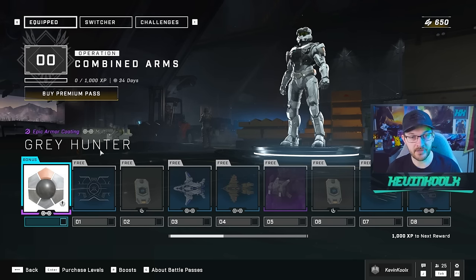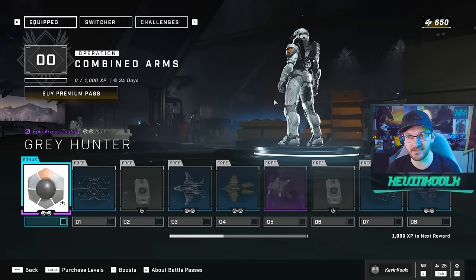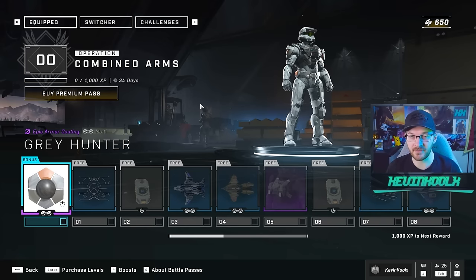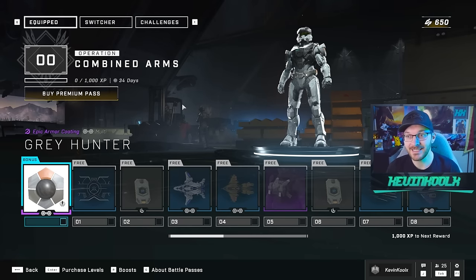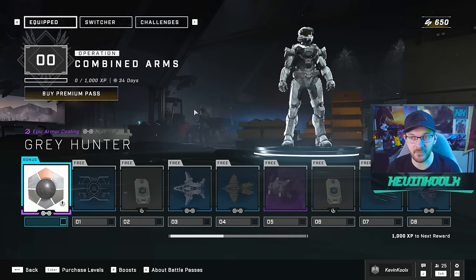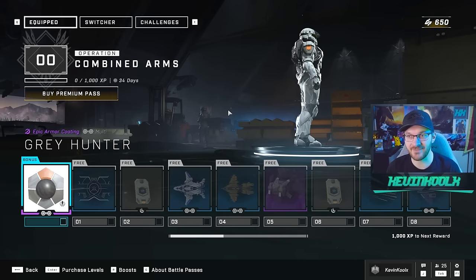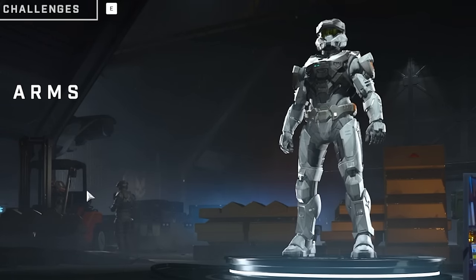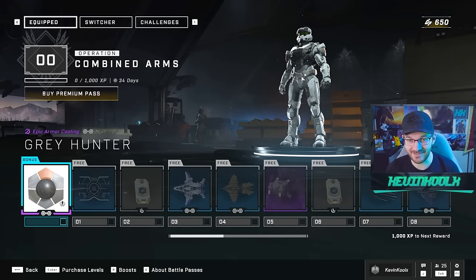You do earn the Gray Hunter coating with this, which you can see right here — it's kind of tough to see because it's so small on the screen. You can't really preview it because you haven't purchased it, so it's not in your customization. You can look in the armory. It's kind of like a darker gray-black with a little bit of an orange accent to it, and there is a bit of a pattern to it. For 500 credits, you get this instantly.